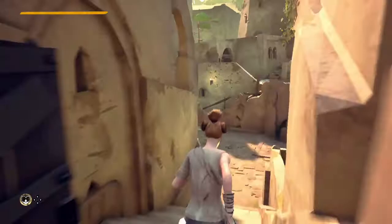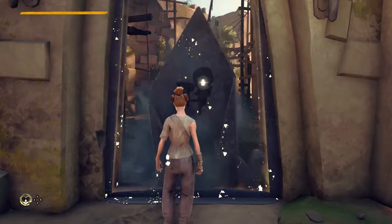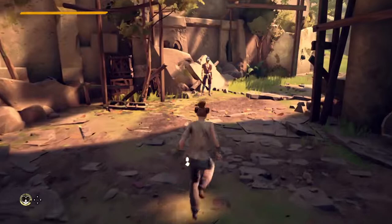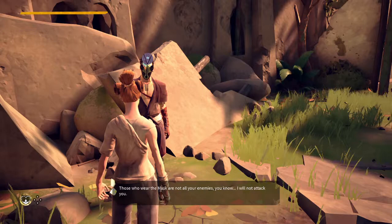Let's see if this door opens now. Hi-yah! This hair cracks me up. Are you going to fight me, bro? Those who wear the mask are not all your enemies. I will not attack you. Damn right you won't. When you are safe, you can enter meditation and practice your combat deck.